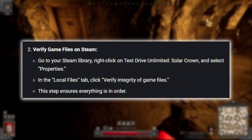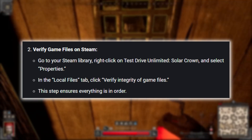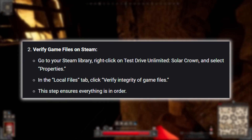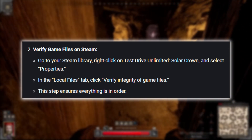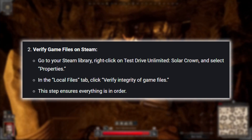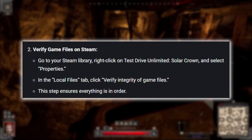Next, verify the game files on Steam. Go to your Steam library and right-click on Dark and Darker. Select Properties, then go to the Local Files tab and click Verify Integrity of Game Files. This step makes sure everything is in order and can fix any corrupted files that might be causing the error.